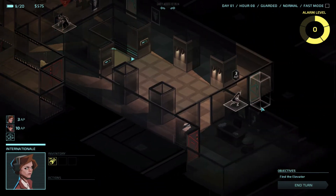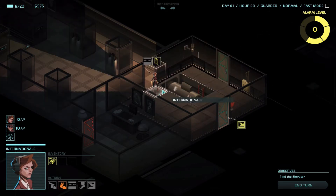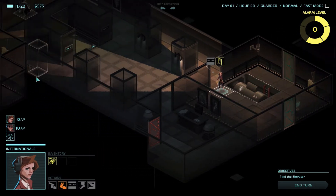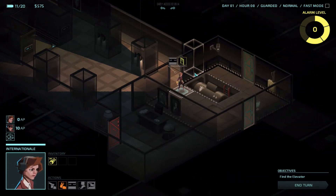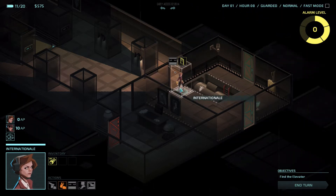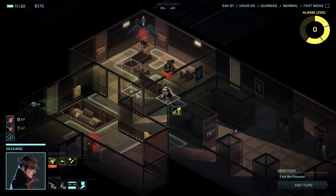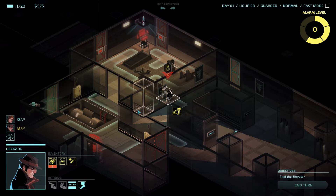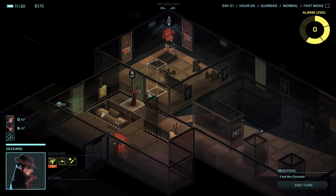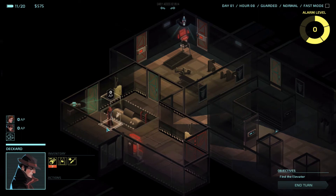So Internationale is going to run back over here. Probably should have closed that door, but not a huge deal. I'm going to blow through this door and get some more power for us. Power will let us do things like hacking into nanofabricators later, into more cameras. As the alarm level goes up, probably this camera right here will turn back on. I'm not thrilled that I'm just ending the turn here for Internationale in plain sight, with nowhere to hide in case a guard shows up. But I'm out of AP, so that's that. Both of these doors are locked and they need a pass card to get in, which this guard did not have. So Deckard really can't go anywhere this way — we'll fall back and close this door.